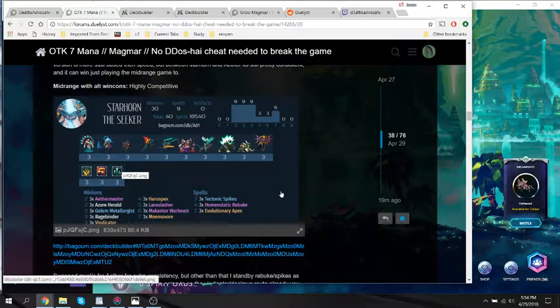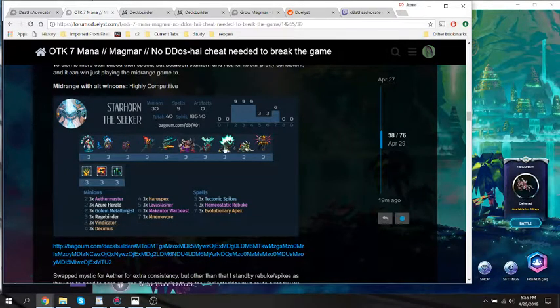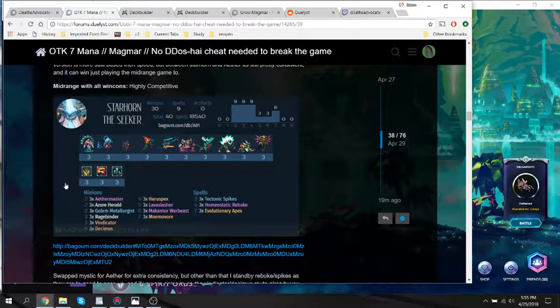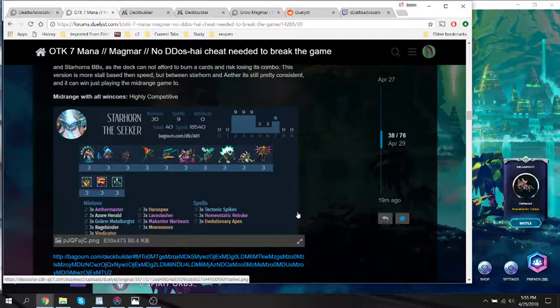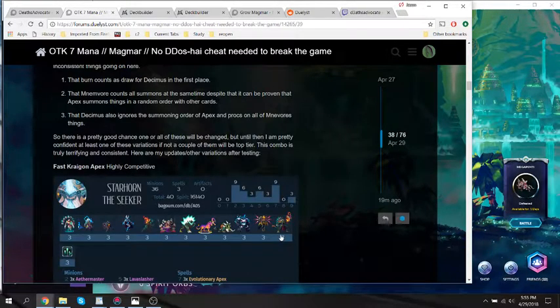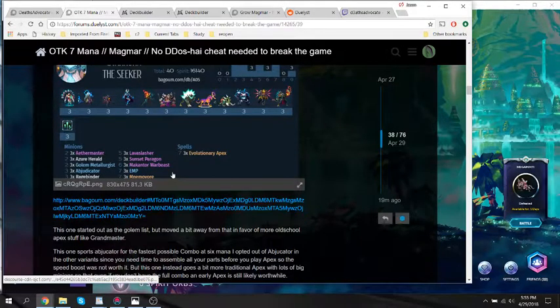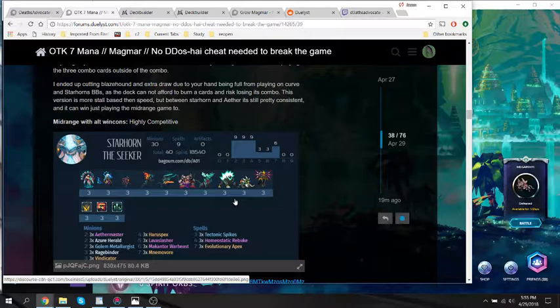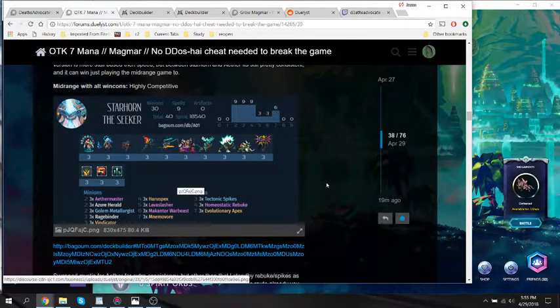Alternatively, you can run pretty much the normal midrange anti-draw Vindicator Spikes Haru Decimus deck, which is already a top tier deck, and just toss the combo in there instead of Plasma Storm and Flash to high roll people to death. This one has a lot of potential but I'm less interested in playing it since it's just a slight modification to an already great deck.